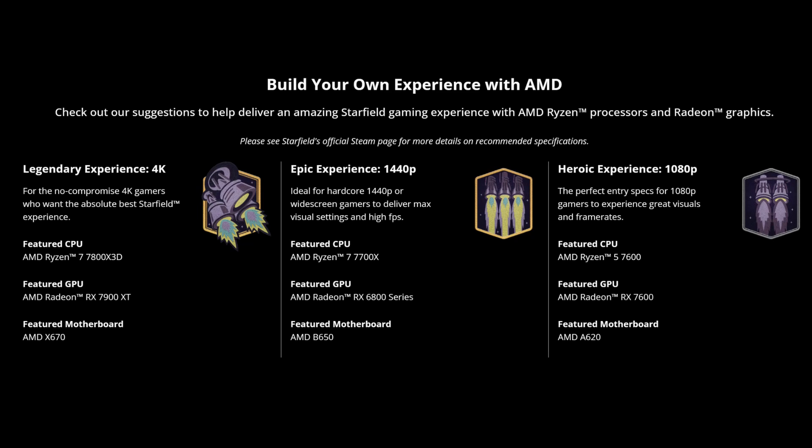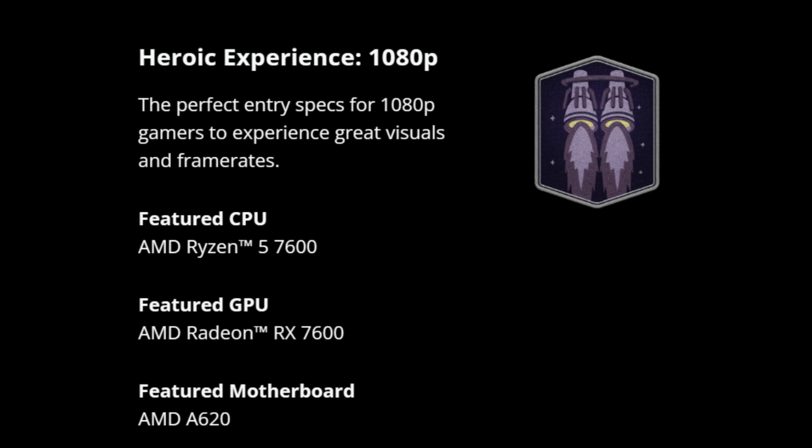Now AMD lists the requirements as follows. For a heroic experience, a Ryzen 5 7600 CPU. This would mean that you'd need the AM5 platform, requiring you to have possibly a new motherboard and DDR5 RAM, so it's certainly not the cheapest option. They also recommend a Radeon RX 7600 with an A620 motherboard.